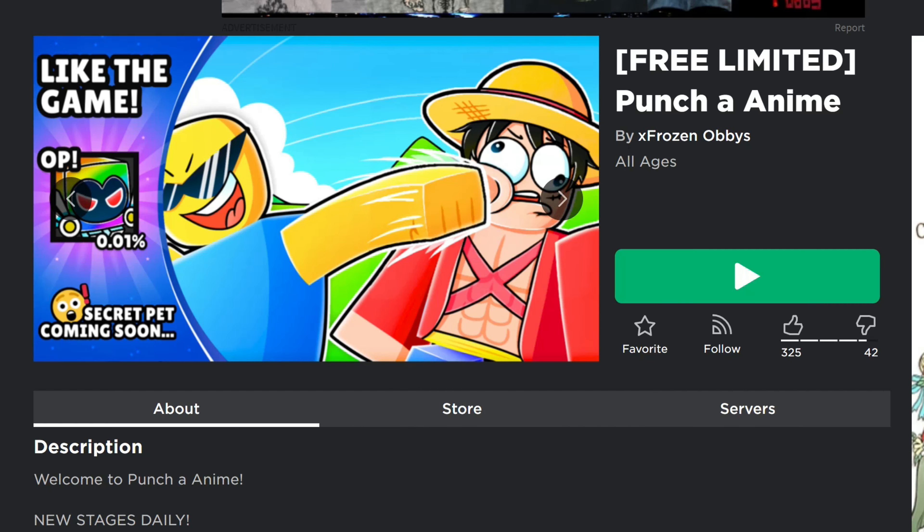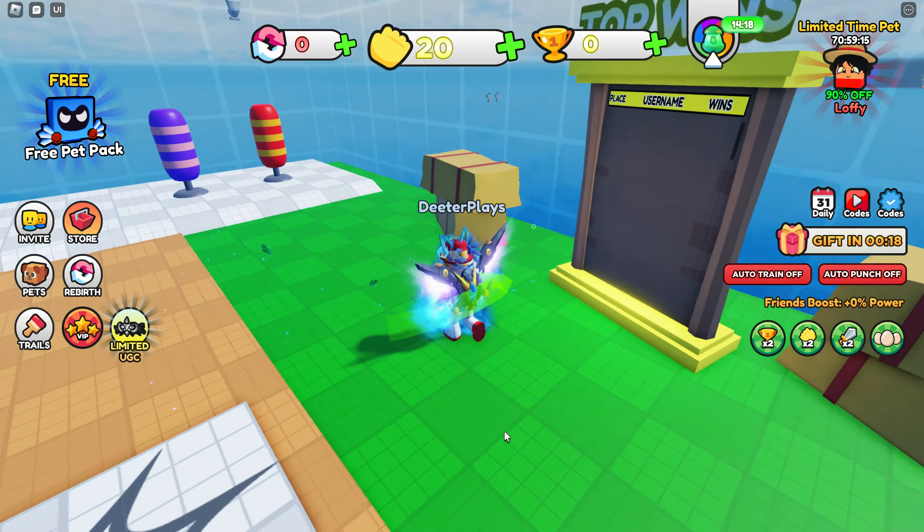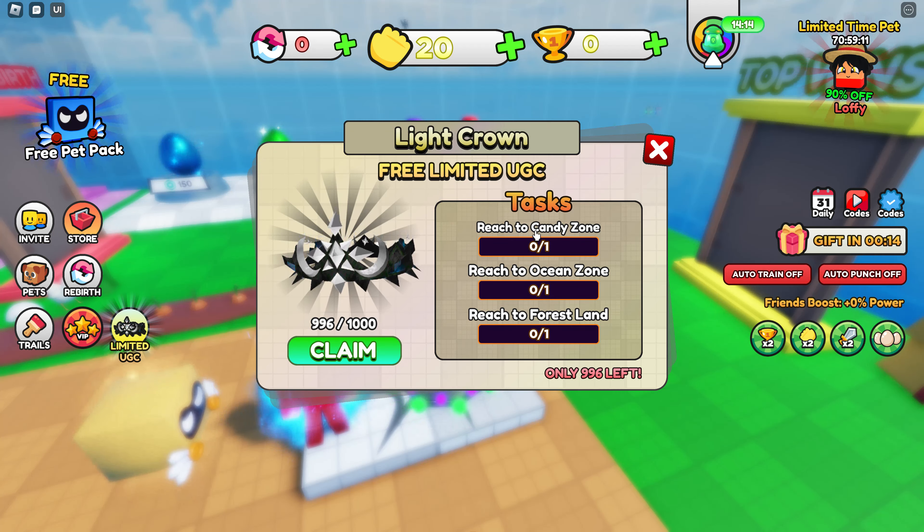The game you need to get this one in is Punch A Anime. There are 1,000 of these available. When you go into this game, it's kind of like another simulator. When you click on the requirements, it says reach the candy zone, the ocean zone, and the forest land.